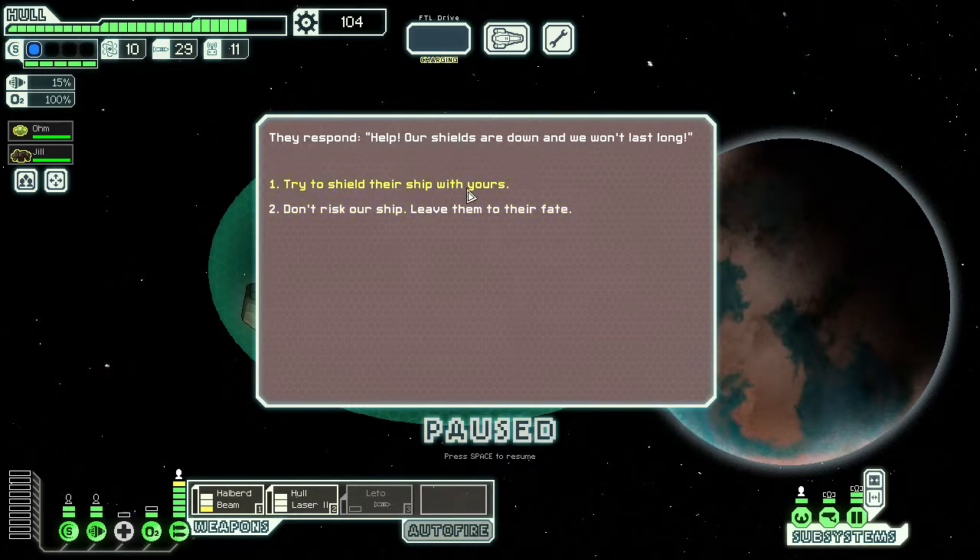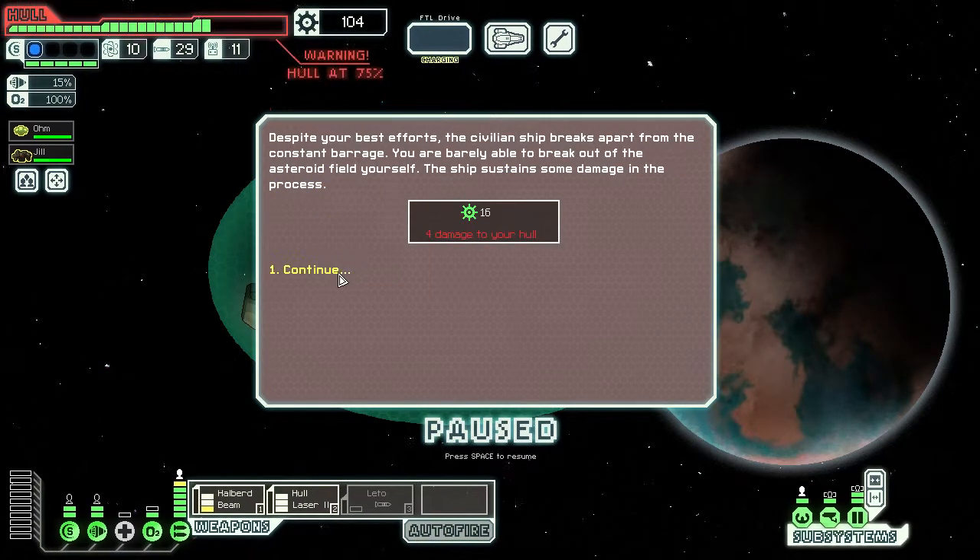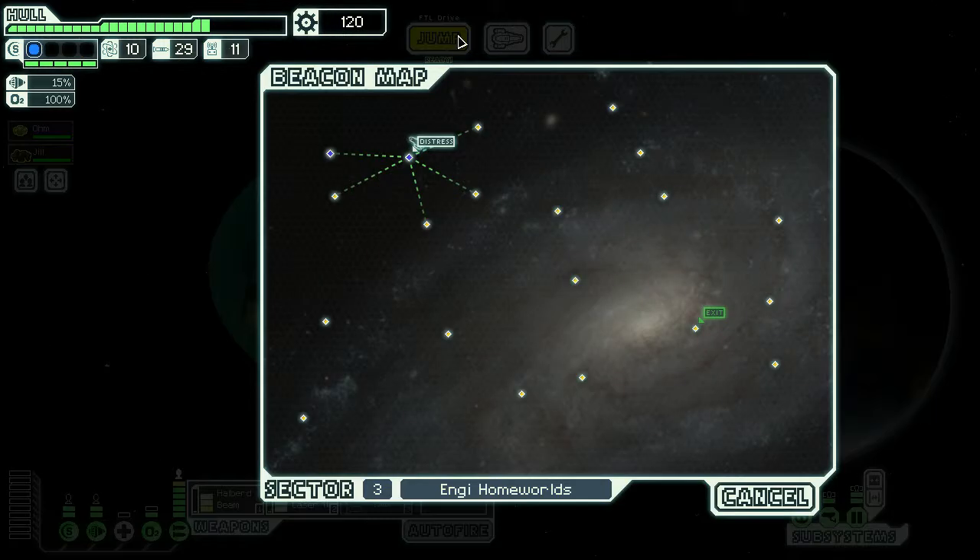It's this event again. Their shields are down, they won't last long in the asteroid field. This time we took four hull damage. The civilian ship broke apart despite our best efforts. We're barely able to break out of the asteroid field ourselves. Still, you can repair four hull for 16 scrap at a shop. Right now the repair cost is still gonna be three per hull, so we made a profit at four scrap.